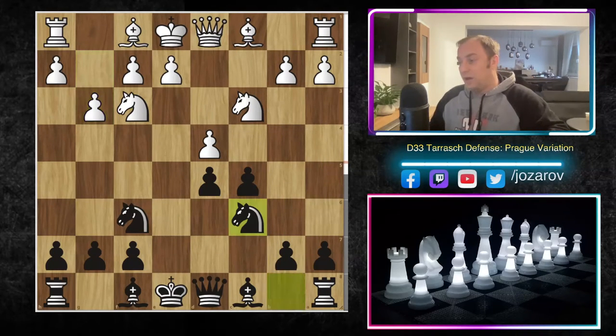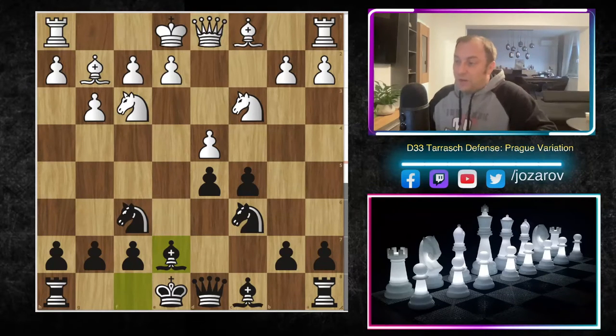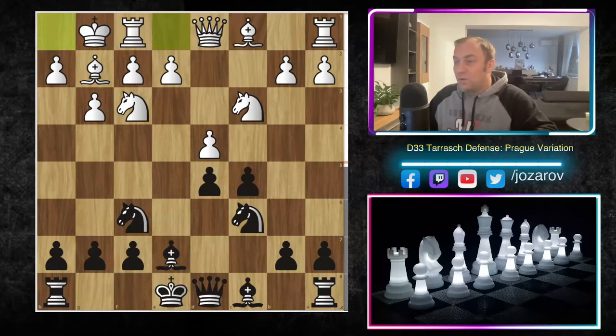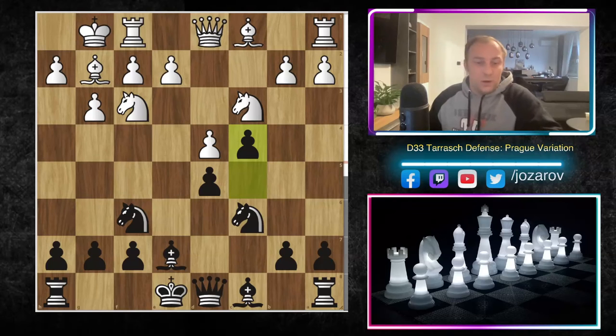After g3 we've reached the Prague variation of the Tarash Defense. d takes c5 is not an opportunity for White, so the game continues with normal ideas like bishop to g2. Black's best response is further development — bishop to e7 — and d takes c5 remains unavailable because d4 follows. After castling, Stockfish's opponent was another engine, Siak, a 2600-rated engine. Let's see how Stockfish will handle it.